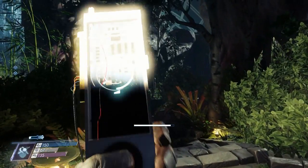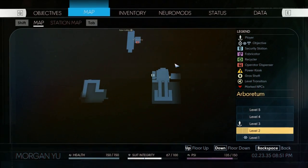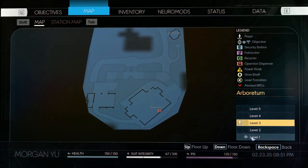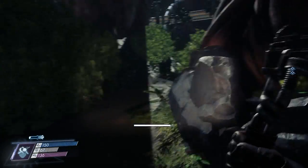All right, we need to find a security station. I don't know if there's one on this floor though. Level two — there is. Okay, so if we head towards crew quarters, that's where we'll find the security system. Good, good, good.